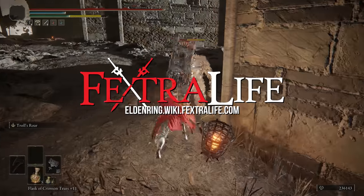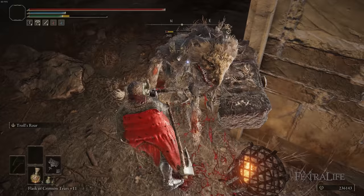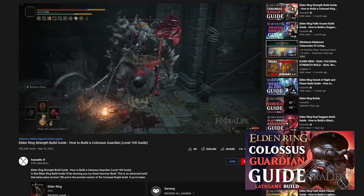In this Elden Ring video I'm going to be showing my Colossal Crusher build. This is basically a level 150 version of the Colossal Guardian build — a 100% purely strength focused build that uses a Colossal weapon.